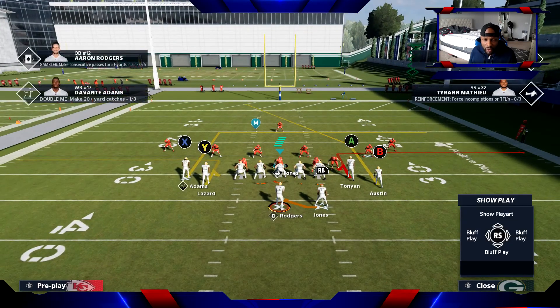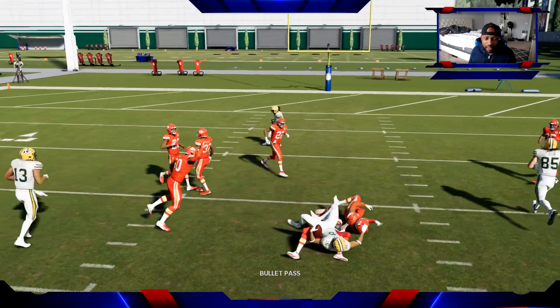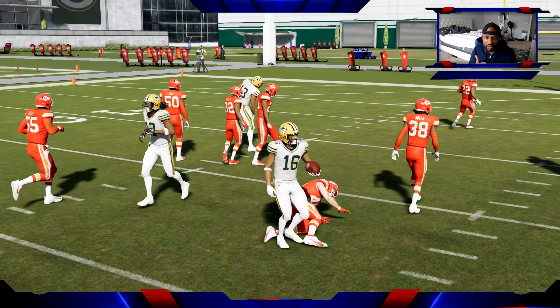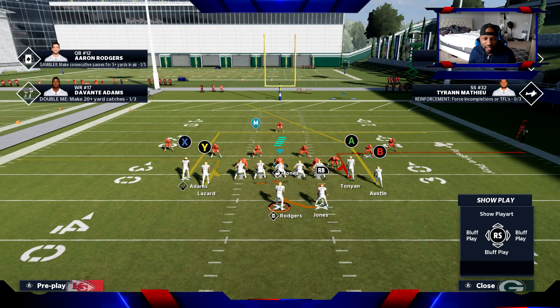Cancel your play action and I'm gonna show you this post route with Tavon Austin. As soon as he gets behind that linebacker - easy. You don't have to have a fast wide receiver there, but Tavon Austin is my fastest wide receiver on the Green Bay Packers. I'm gonna be playing with the Green Bay Packers from now on. Aaron Rodgers has got that quick release, so I'm definitely gonna be rocking out with the Packers. I'm really trying to go pro.